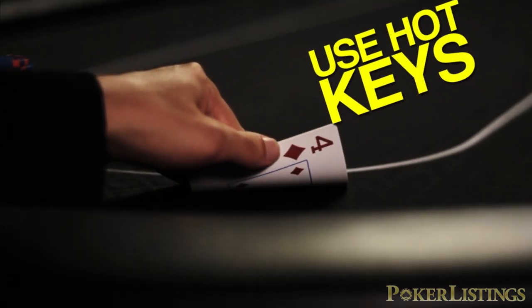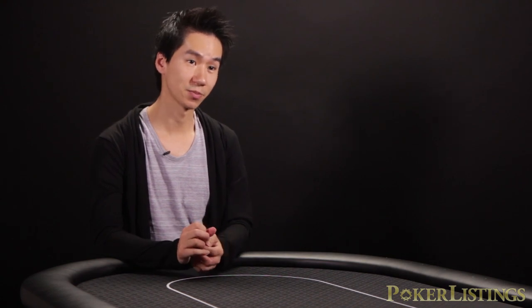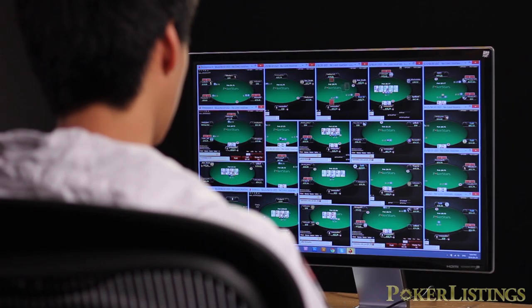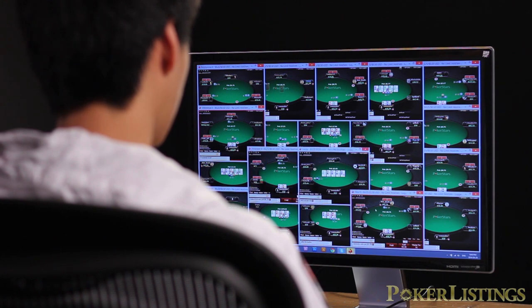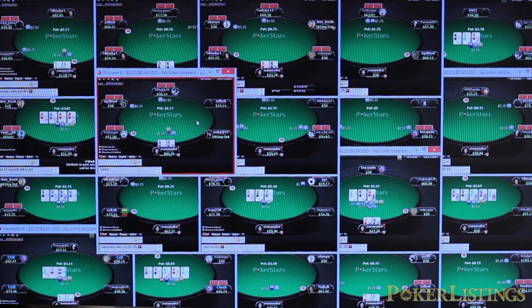Number four: use hotkeys. Hotkeys are useful in poker because they allow you to make decisions really quickly. If you're playing a lot of tables, you don't really have time to click the very specific spot where the fold button is. With a hotkey, you can just hover over the whole table area and click the fold button — top left corner, top right corner, middle — and it'll still fold for you. You can just make a lot of decisions really quickly.